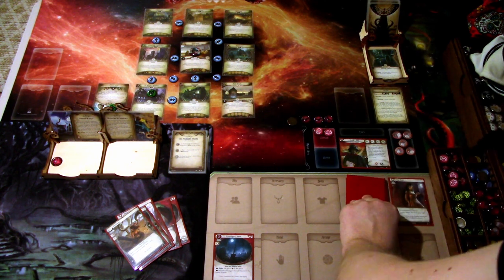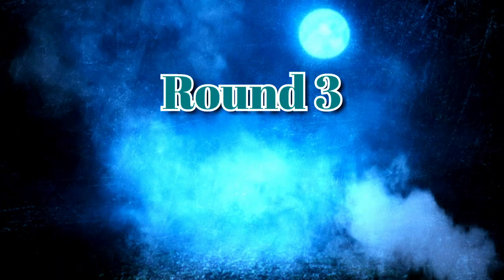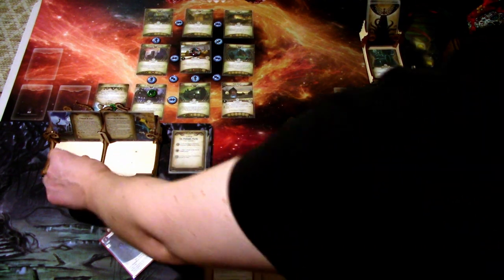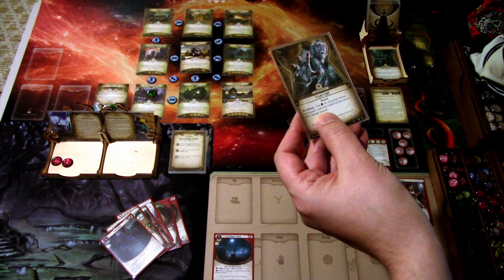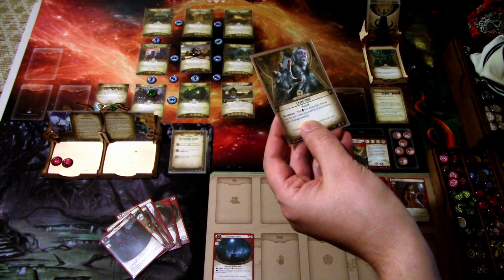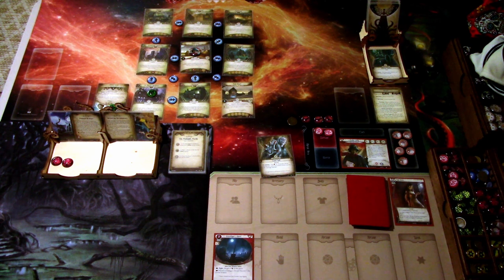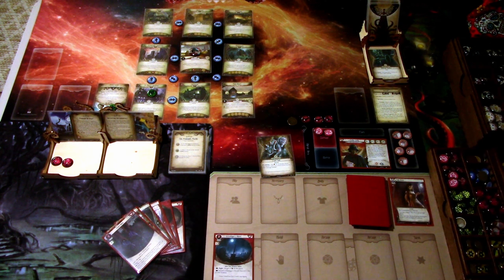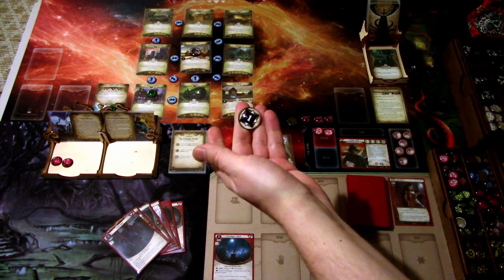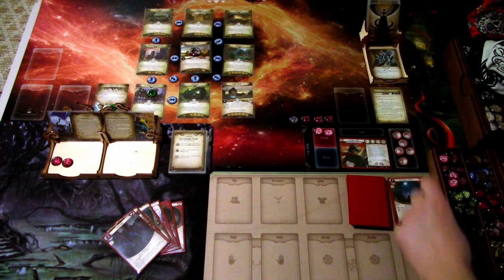Next round: we add a doom. The encounter card is Cryptic, a willpower four revelation test. If you fail, choose and discard one asset you control. We only have the Gravedigger's Shovel in play and we don't really want to lose it. But we don't have any willpower icons to commit, and I want to save Neither Rain nor Snow for later. So we'll just test it — three versus four. It is a minus one, so we fail. But we get an extra action for this round. We lose the Gravedigger's Shovel, unfortunately.